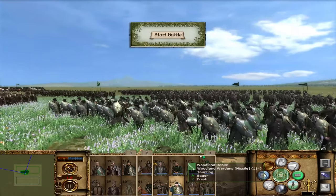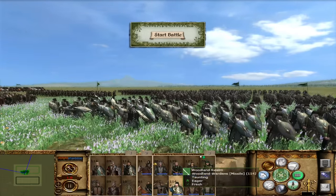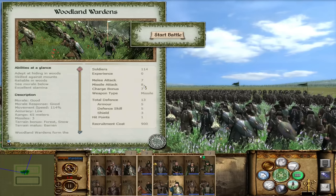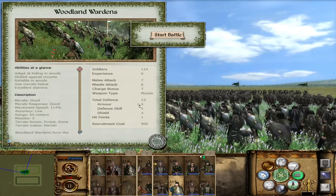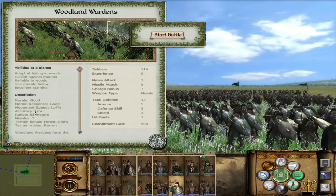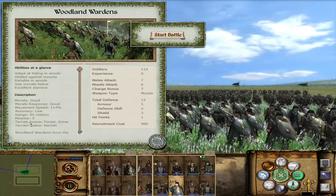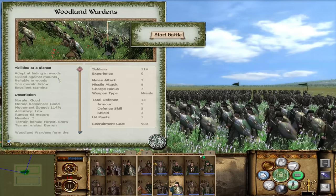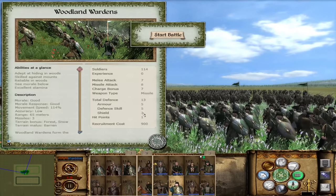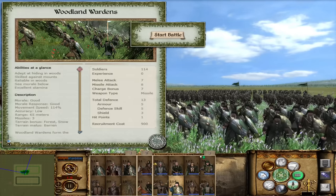The Woodland Wardens are arguably more infantry than ranged, but they do have javelins so they fit here. They are significantly better in melee than the Scouts — 7 melee attack, 8 missile, 7 charge bonus, and 13 defense. A little slower at 114% movement speed. Three javelins each with 65 meter range; they are skilled against mounts with their thrown projectile. After throwing javelins they switch to a one-handed sword, and that shield allows them to resist enemy archer fire.